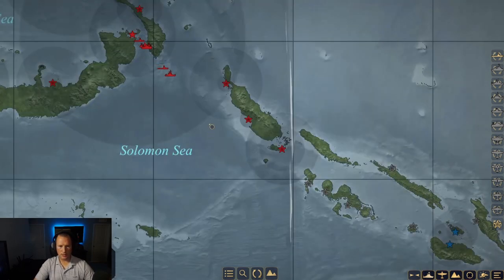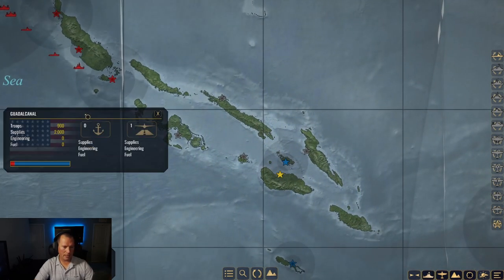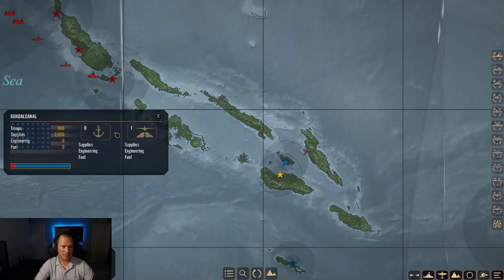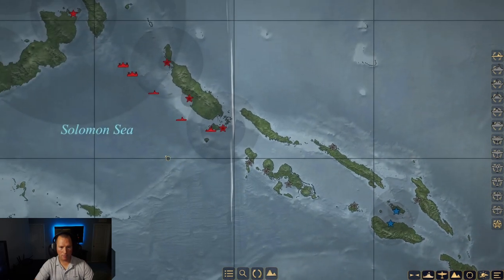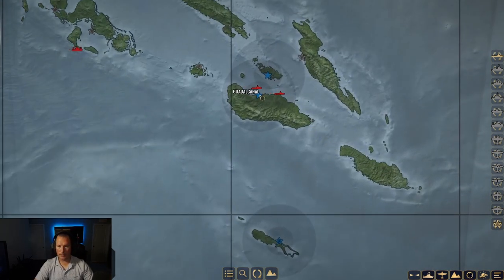The invasion force is on the way. Task force two consists of heavy cruisers, the Kongo, and some destroyers. We have two submarines heading down toward the Guadalcanal area, and between the two transport convoys we have a little over 4,000 troops and 7,000 supplies. I think that's going to be enough to at least start putting a hole in Guadalcanal. We can't let the Allies secure this - that would make the game way more difficult. We finally got the submarines down in the Guadalcanal area.